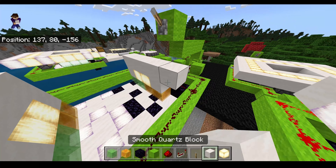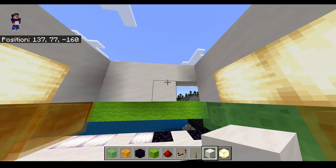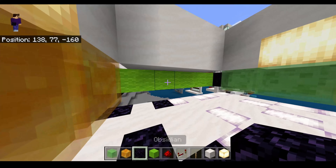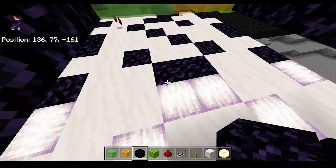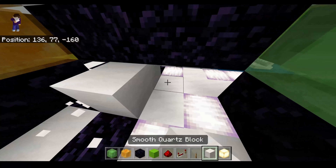Your blocks will go around it like this, and anywhere these honey and slime blocks slide next to, you have to do obsidian instead. That'll be this bit underneath them as well, and then the rest is just normal blocks.